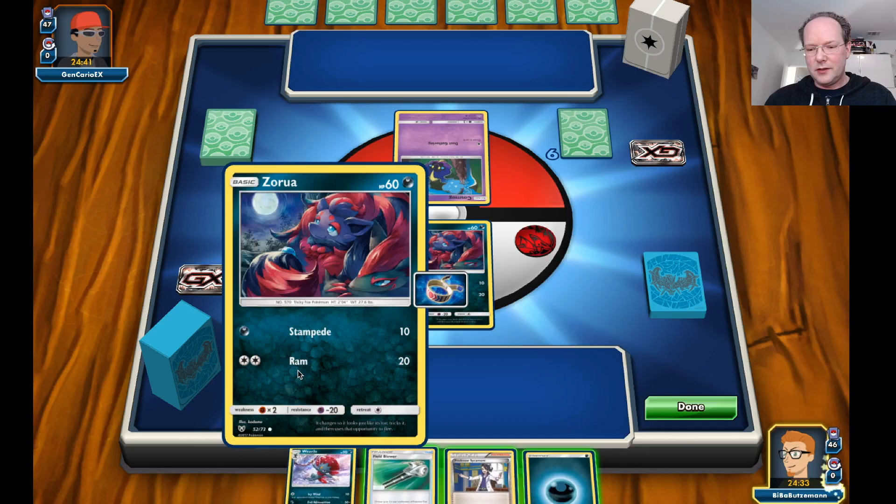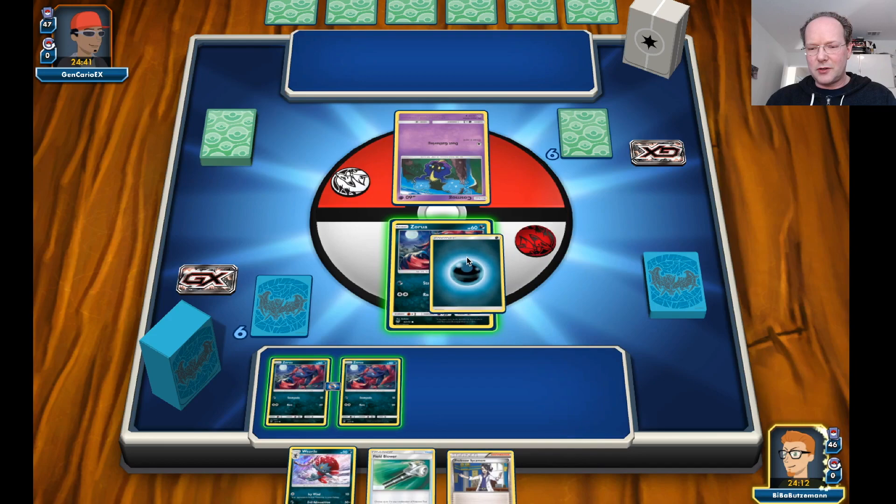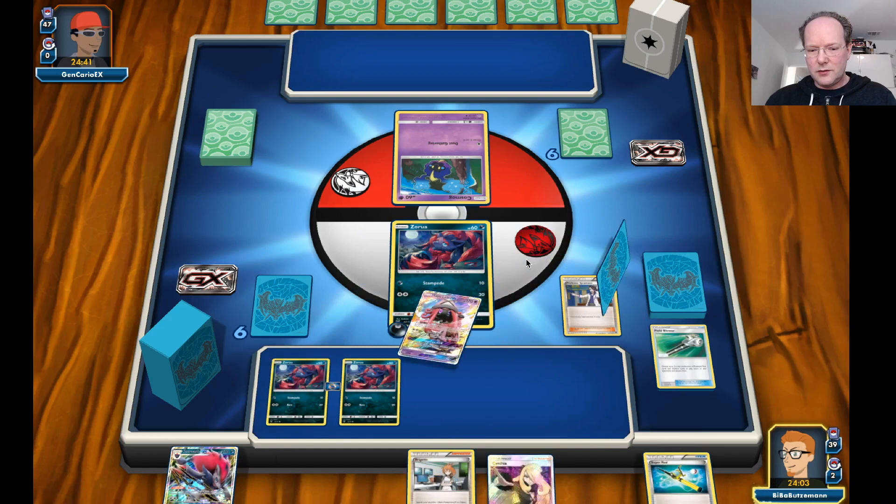He plays a Cosmog, so that means he probably has tons of evolutions to do before he can attack — I don't really see a first-turn attack. I'm going the risky way: put one Dark Energy on this guy and then use the Sycamore to get some more cards.